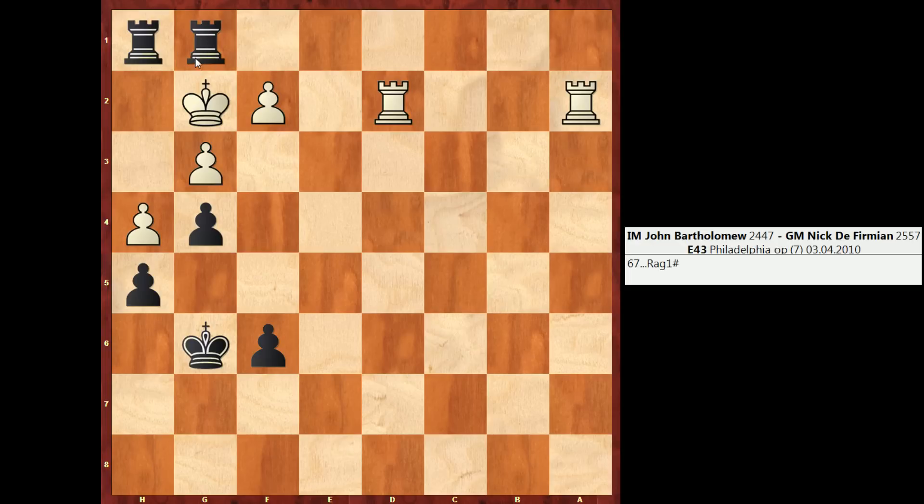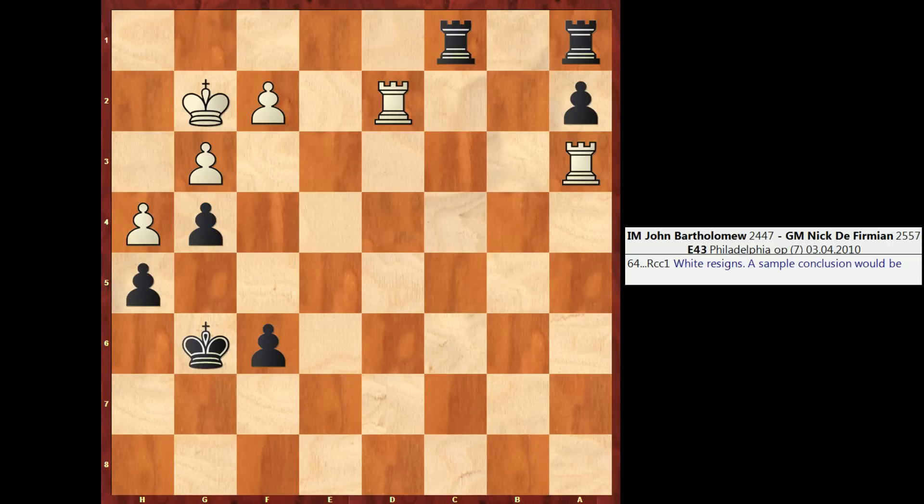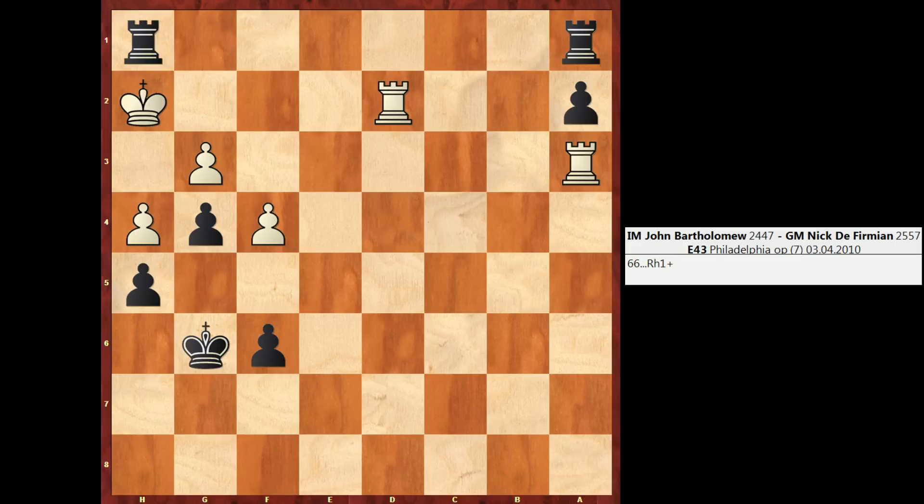This is really a picture of coordination for Black. The G pawn is the star, preventing the White King from escaping to either of those squares. If instead of Rook takes A2 I had played F4, Black wins in a similar way: Rook G1 check, King H2, Rook H1 check, King over, and now the freeing move with tempo check again, and the pawn promotes. Black wins.